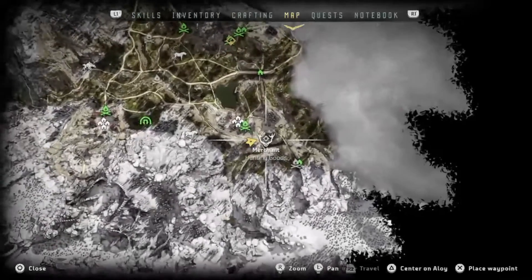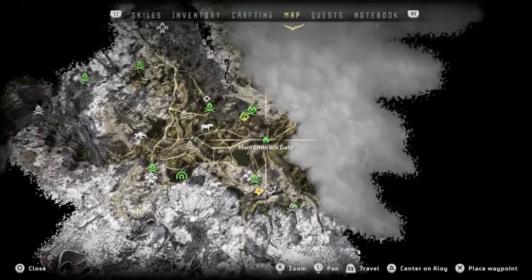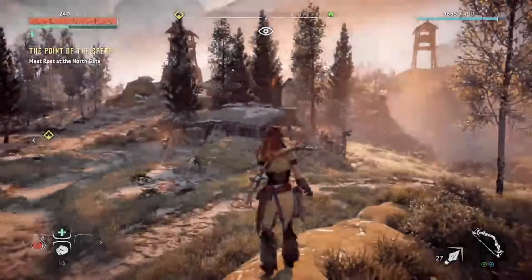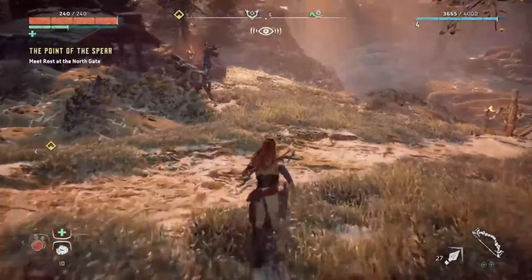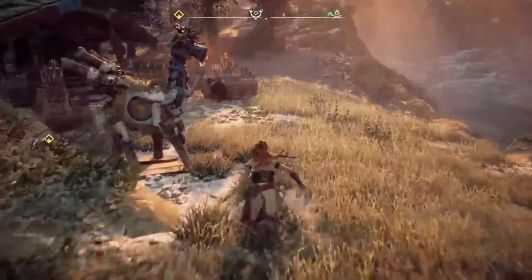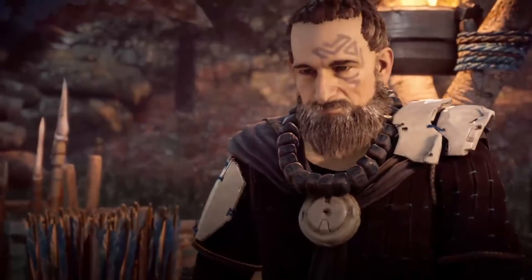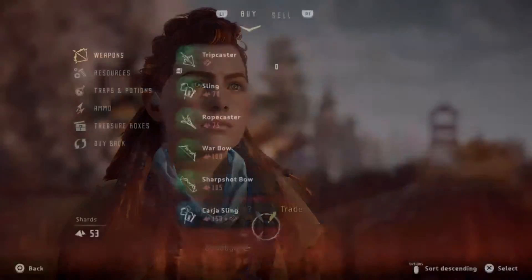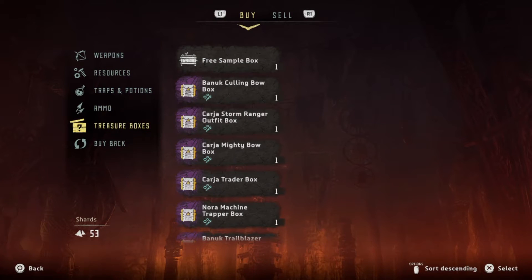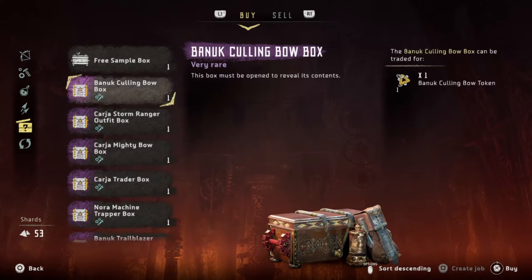There's actually a quest to go visit this guy. He's in that hut right over there. So we go talk to him — Cursed is his name. You go to trade, and you go to these treasure boxes, and you just buy all of them.